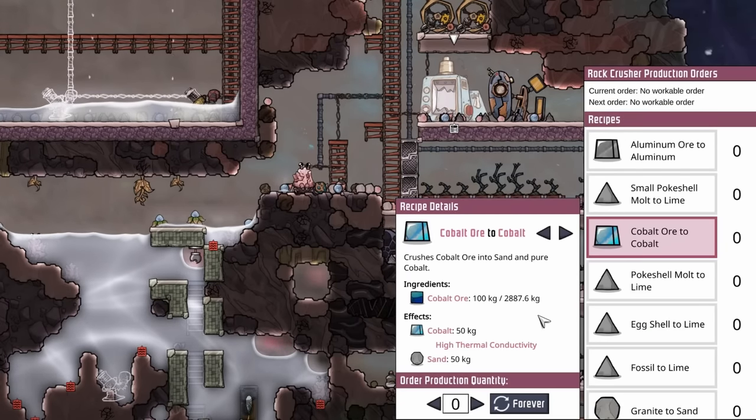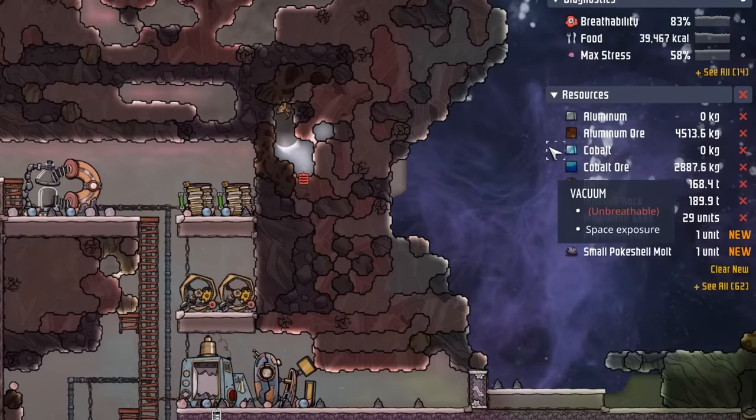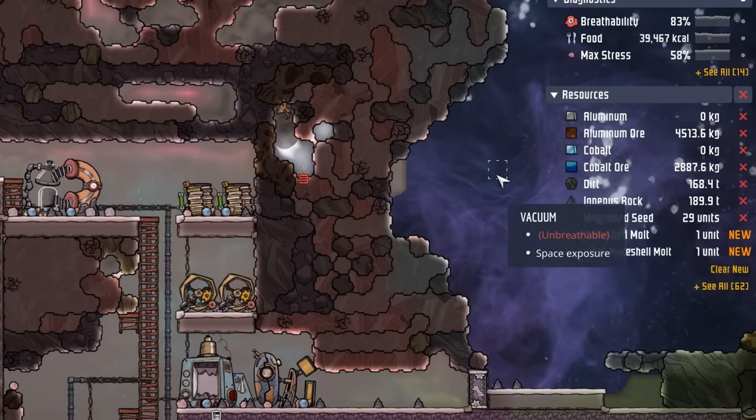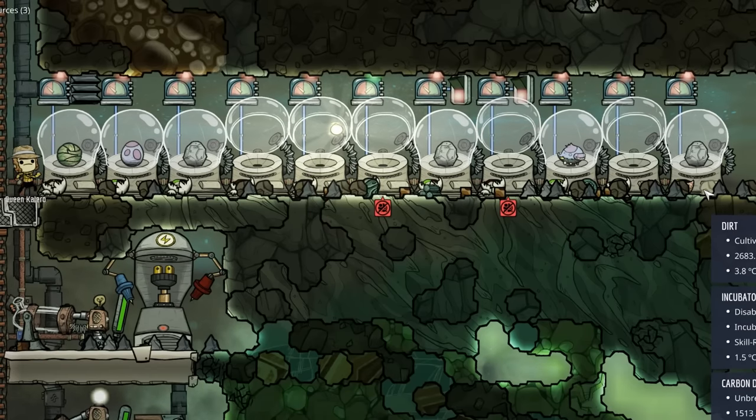Another problem we're running into — even though we're not even done with the conductive wire upgrade — we're down to two and a half tons of cobalt ore. We have about four and a half tons of aluminum ore, but other than that pickings are starting to get slim. And remember, we're still going to need a lot more incubators.